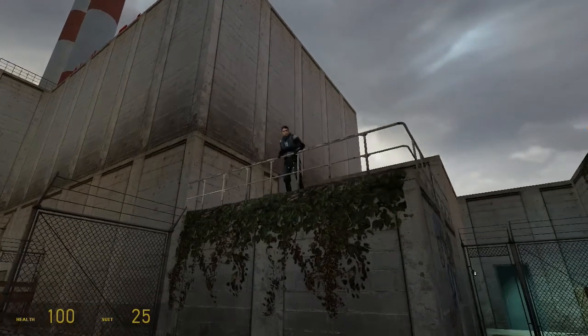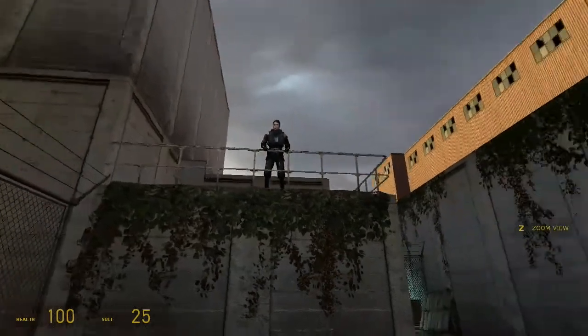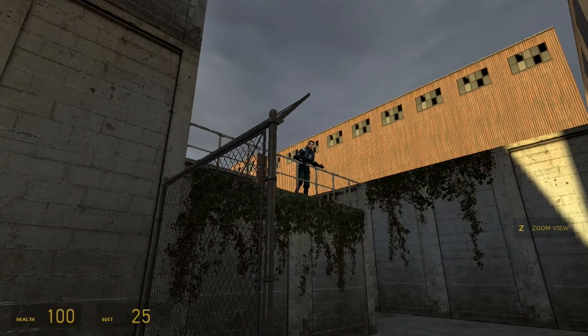Hey, Gordon! The Citadel's on full alert. I've never seen it lit up like that. Get out of City 17 as fast as you can, Gordon. Take the old canals, right? They'll get you to Eli's lab. It's a dangerous route, but there's a whole network of refugees, and they'll help you if they can.